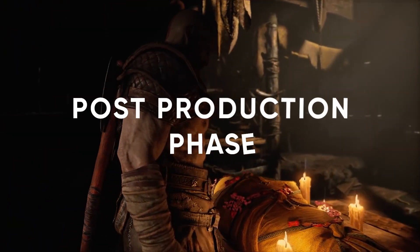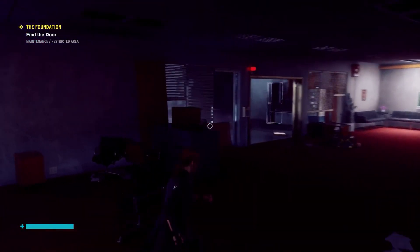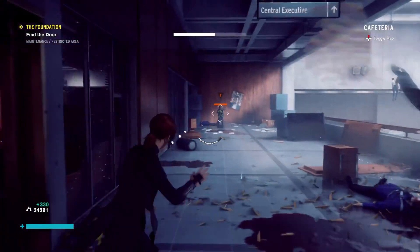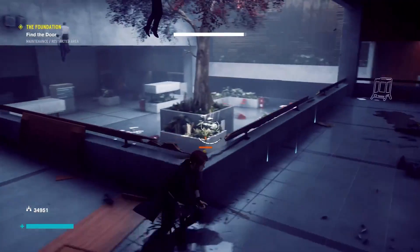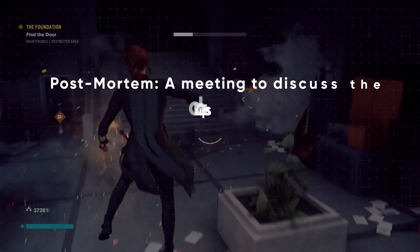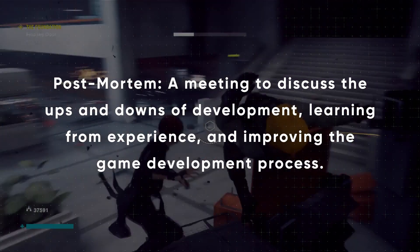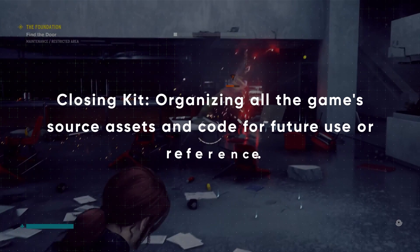Contrary to popular belief, game development doesn't end when the game is complete and released. Post-production involves releasing subsequent versions or patches, with a focus on stability and optimization. Two important aspects of post-production are the post-mortem and the closing kit. The post-mortem is a meeting to discuss the ups and downs of development, learning from experience and improving the game development process. The closing kit involves organizing all the game's source assets and code for future use or reference.